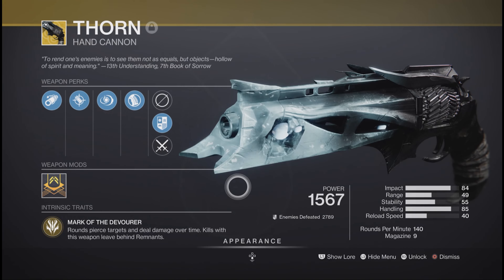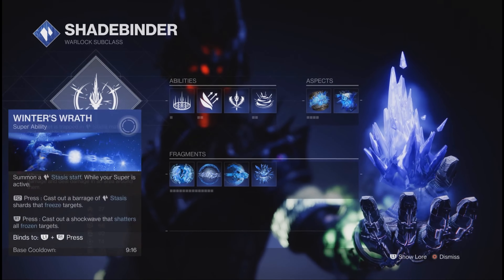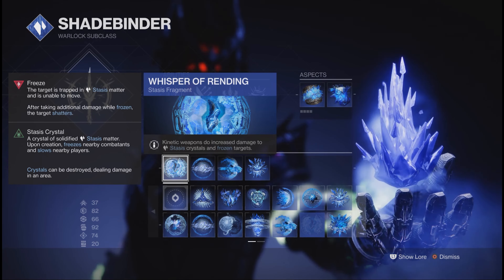Do you like spreading corruption while being an ad-killing machine? Do you want to buff your poison damage by 88%? Well, strap yourself in. This is rapid-fire builds. Exotics.